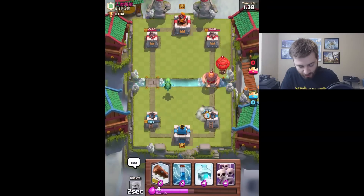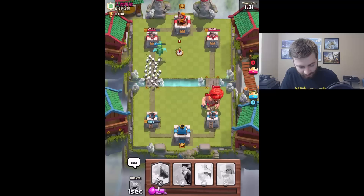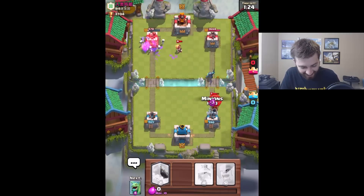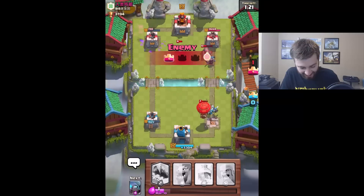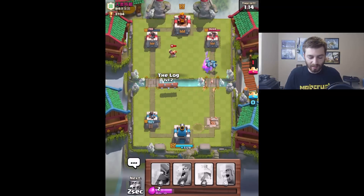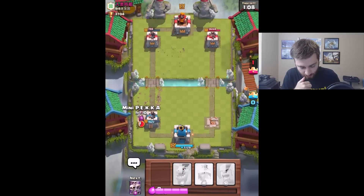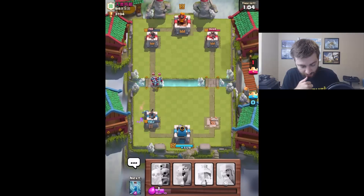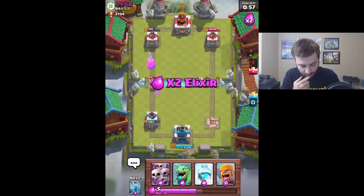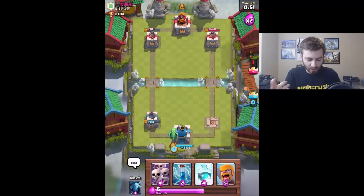No warrant for a log at this moment. Skeleton army over there, we'll zap this. Look at the skeleton army taking that tower - take it, oh so close! His balloon by itself took my tower - I didn't have any minions to take the balloon out. What was I gonna do there? Unfortunately nothing. Once we have double elixir this is a pretty hefty battle deck, so I think we can do some fun stuff. I had my freeze, I could have frozen the balloon but I don't think I could have gotten to it in time.